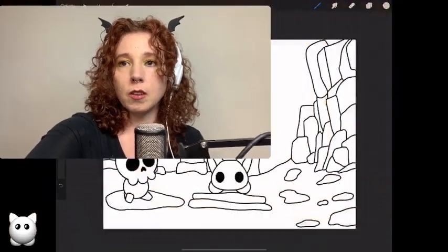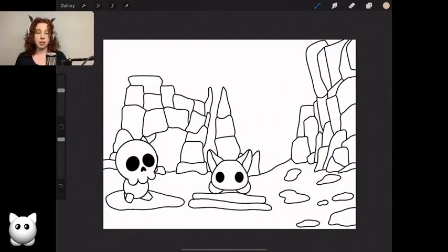Okay, so according to last week's poll, we wanted to do Marcel and Hawthorne, so that is what we have set up here. And again, if you go into the group, you will see the picture there waiting for you. Let me get this situated. This is what professionalism looks like, people.